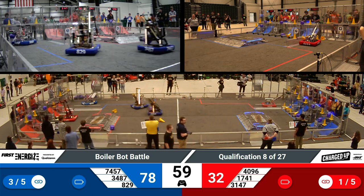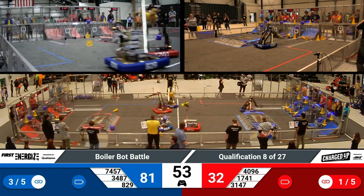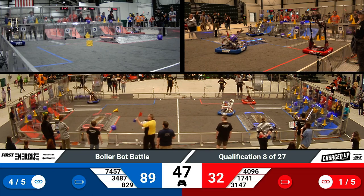3484 is making use of their unique grabber mechanism to interact with their Human Players Station, grabbing a cube and parading it across the field. This year's game is unique in that there's lots of bumper-on-bumper action in the center field that is allowed, as long as contact has remained at a minimum.